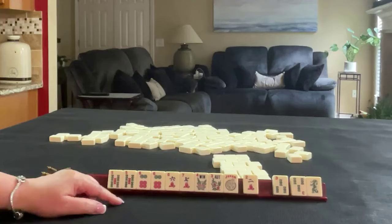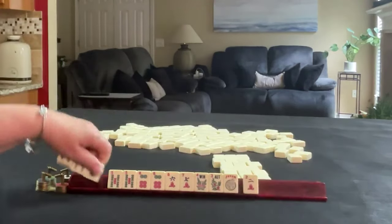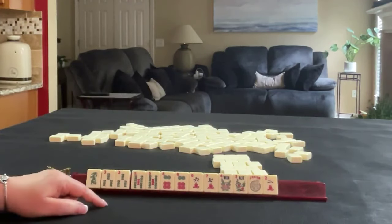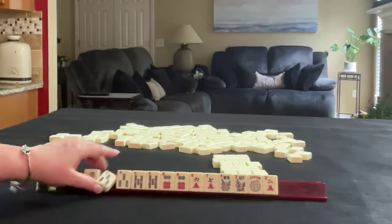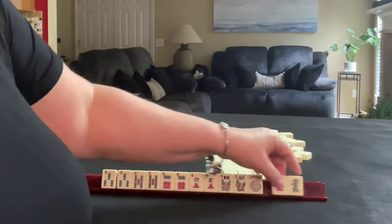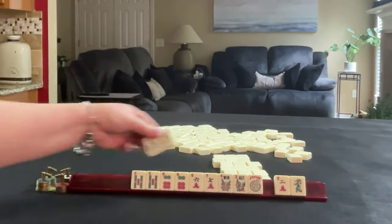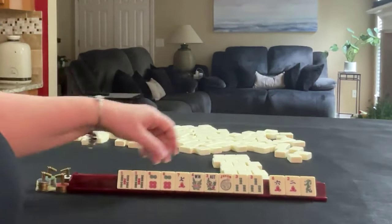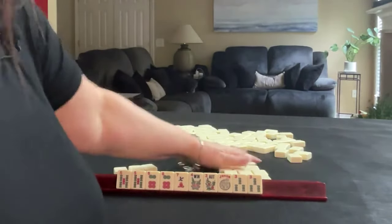Whoa — we just got a pair of 3s. Oh my goodness, that's crazy. It does happen. Let's see. So we have 3, 5 — that's really not helpful. 3, 5. We can pass this dragon. Pair of 3s — this could be joker bait. So I think what I would do is let the 6 go and see what we can get out of here. I don't think there's anything in here for us.